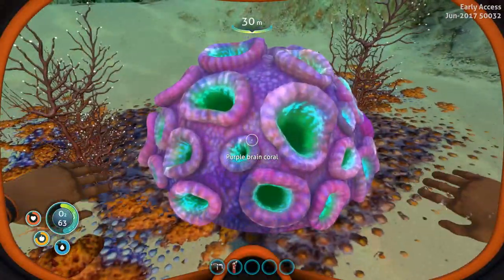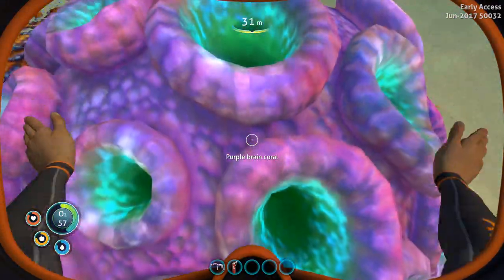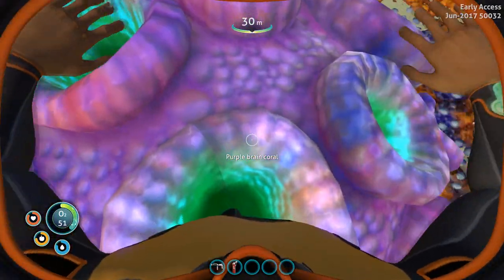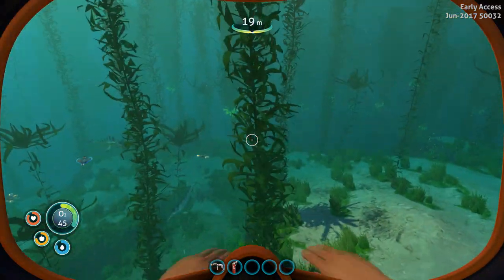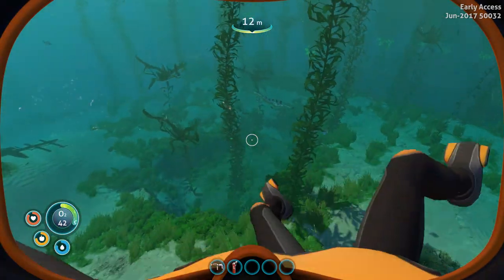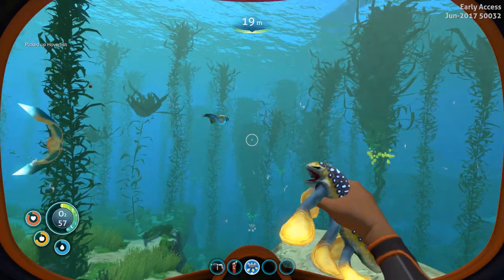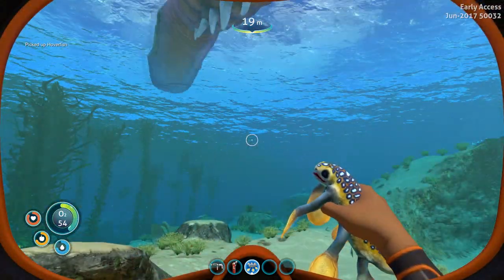What the hell is this? Brain coral — it does look like a brain but I can't pick it up. Wait a second — it gives air? Never mind, I thought it would give me some air. What the hell is this big gas plant? Whoa. Now that thing looks like a shark — I should definitely stay away from them. Hover fish — it does seem like it hovers. Oh my god, look at him, he's so damn cute.